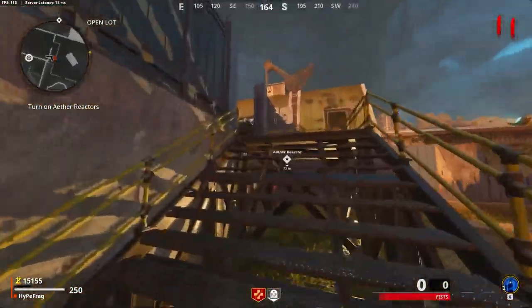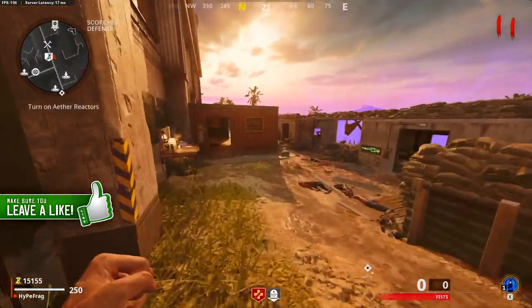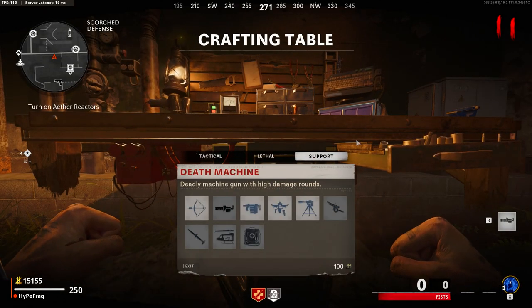To do this glitch you will need about 150 scrap, and this can be found by collecting all the higher grade salvage. Once you've got 150 scrap, go to a workbench, head to the score streaks, and craft yourself the death machine.